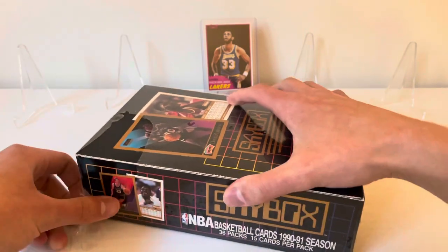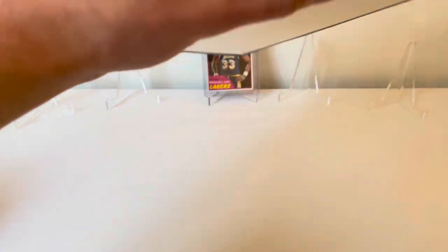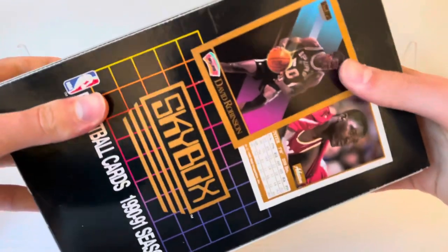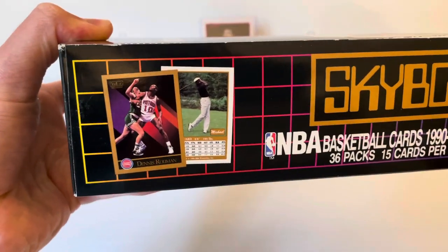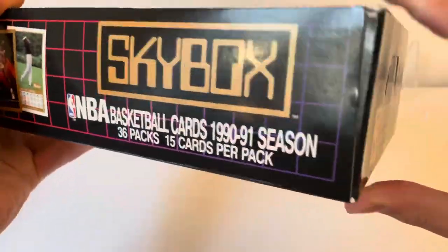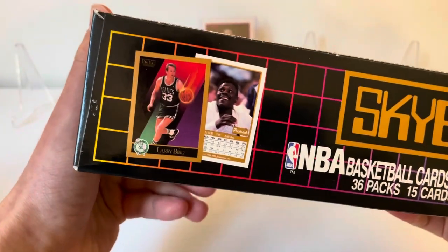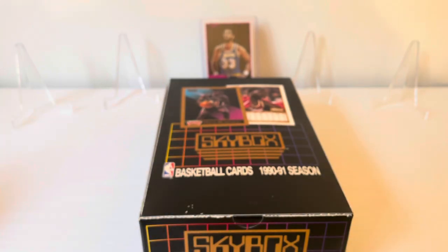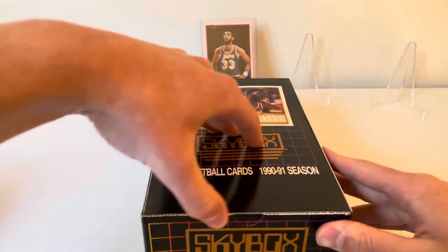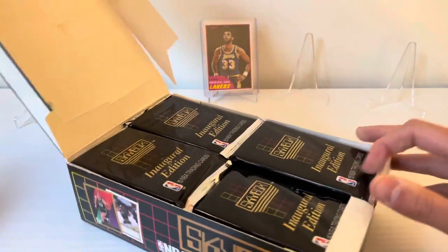It's really crazy to be opening a box that's older than I am. Some of the cellophane is faded and brown — this box is literally five years older than me. Here's a nice view of the box: we got David Robinson and Hakeem — though he's going by 'Akim' here, which is pretty interesting. Dennis Rodman on the back, along with the back of the Jordan card. Skybox was really one of the first higher-end basketball sets that elevated the card game beyond bubblegum cards.